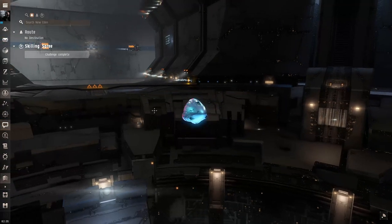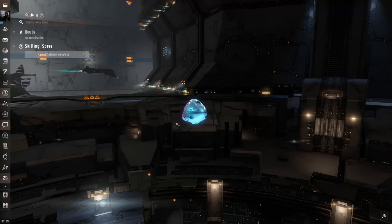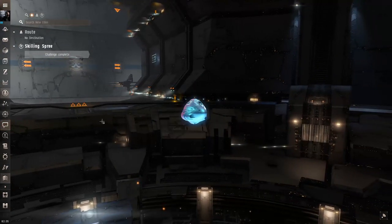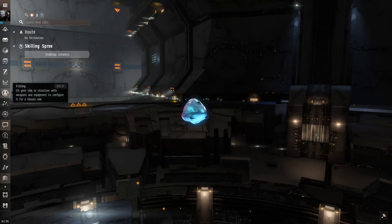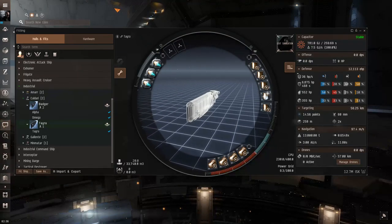Just a disclaimer: I'm not saying you have to fit your ships this way, and these are not 100% cookie-cutter fits. Hauling ships are probably the ships that need to be changed the most, especially in the low and mid slots — it highly depends on where you're going and what you're hauling. If there's a niche type of hauling you do or a different style, let me know in the comments below.